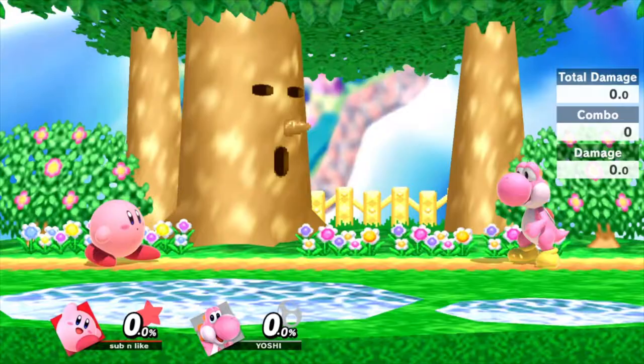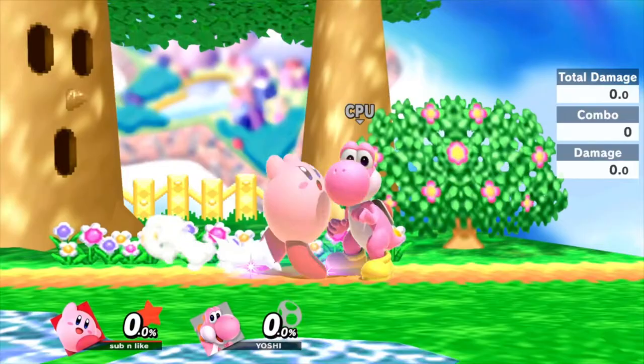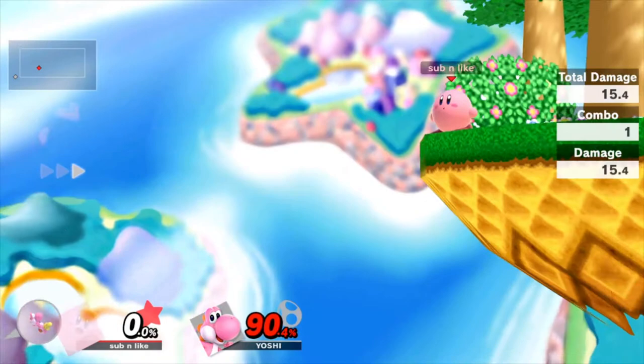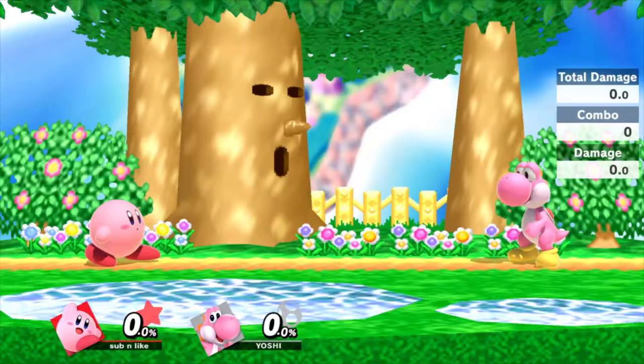Down smash is a spinning kick where Kirby keeps his feet on the ground, swiping anyone around him. Its range has been increased from Smash 4. It sends opponents at a horizontal angle, and has higher kill potential as well as edge guarding utility. It's more reliable to edgeguard with this move than to use it as a kill move, as opponents die at higher percents.